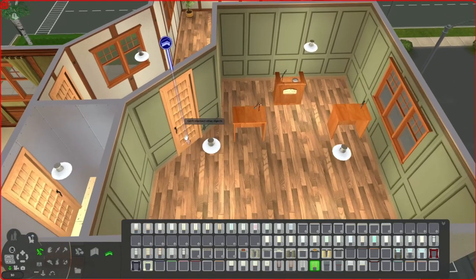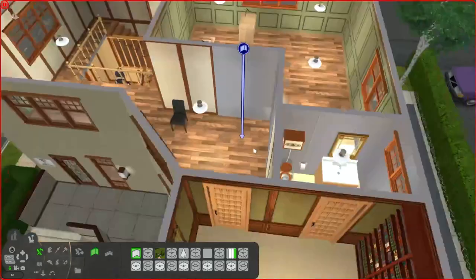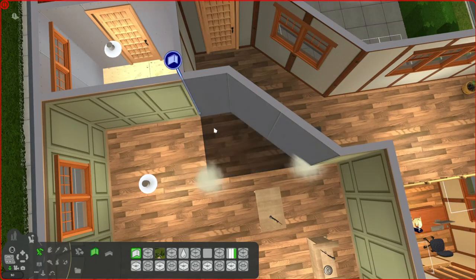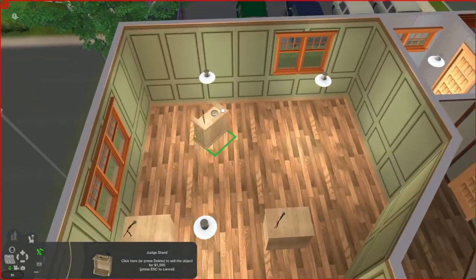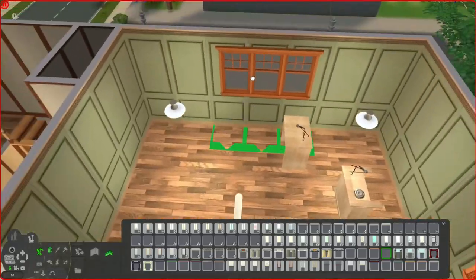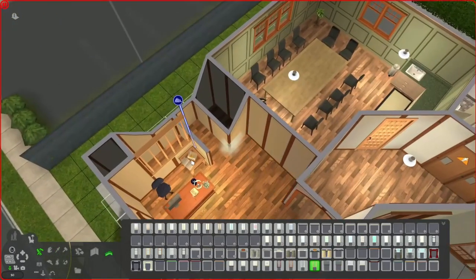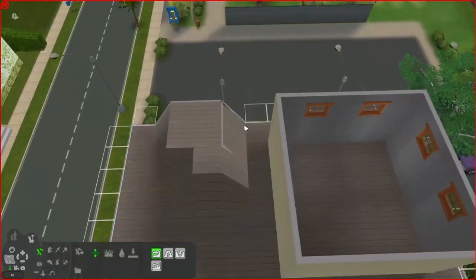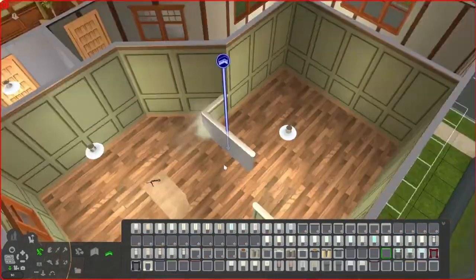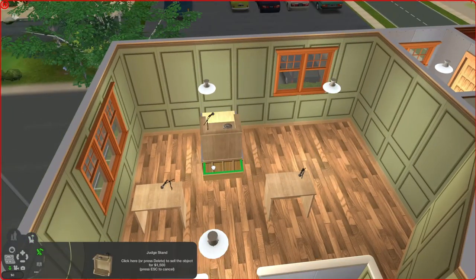This room up here is meant to be the courtroom — where Sims can come get a divorce, attend hearings, anything legal going down in Pleasant View. I wanted to set it up as more of a proper courtroom. It was all divided up with half walls and didn't make a lot of logical sense, so I wanted to change it and make it bigger. I considered extending it over the car park, but instead I changed how the stairs worked because the original setup caused a lot of routing fails the couple of times we'd visited the lot.